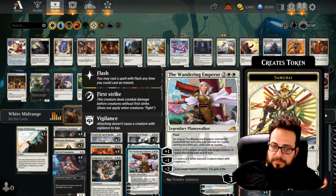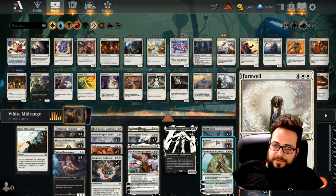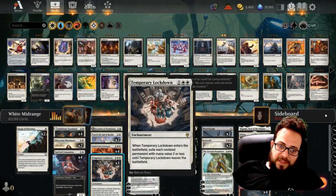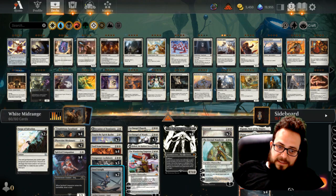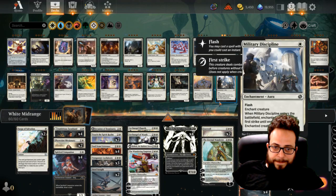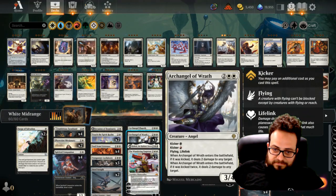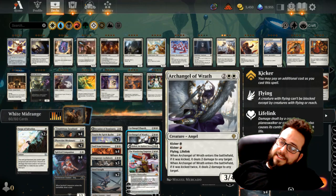Planeswalkers. Wandering Emperor is an instant speed planeswalker. Board wipe. This can get rid of the temporary lockdown if that would be to your benefit. This can be played at three or at six, so is efficient throughout the game. This here can be played for off-color kickers with additional benefits.